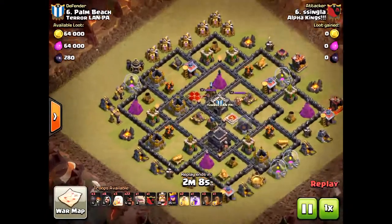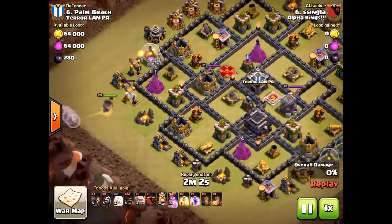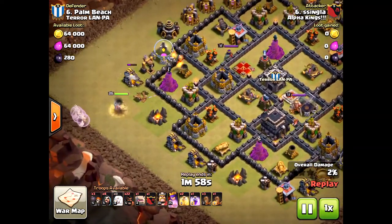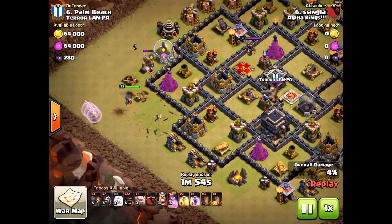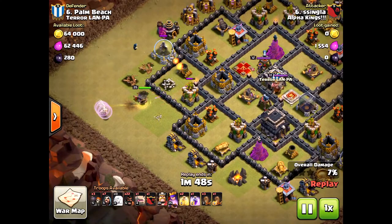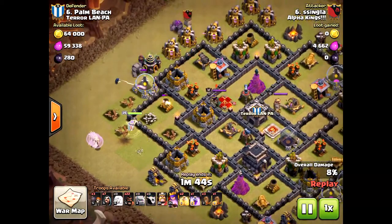Happy days clashers! We have a Queen Walk GoHo — this is how you do it, my friends. Only using three healers, you only need the three healers. The defending base doesn't have max heroes, only level 12 and 13, so they're at a disadvantage. But mistakes can still happen. What does Essa Singla do? Using the Queen Walk strategy, only needing three healers and one rage for the queen if needed.